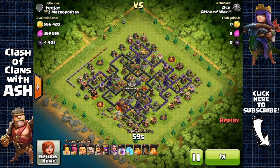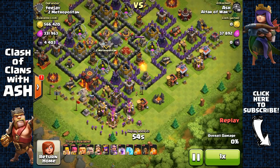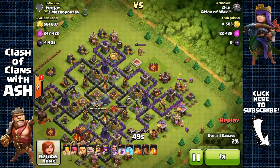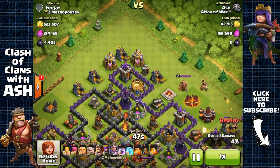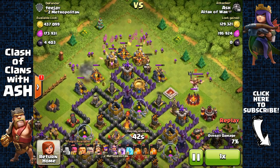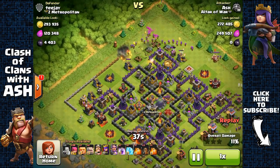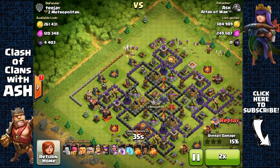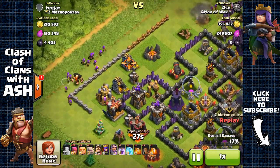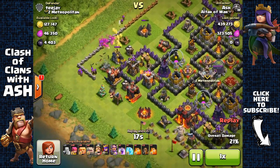So what are my upgrade priorities for Town Hall 11? Well, the best thing about Town Hall 11 is obviously the Grand Warden, as his offense revolves around the whole game. You have his Life Aura ability that buffs other troops' HP, which is awesome, and also the Eternal Totem ability that basically makes your troops invincible for a short amount of time. He's very important — you're going to need him to counter opposing Town Hall 11s with the Eagle Artillery, and because he requires 20 levels of upgrade, that's around 3 months of upgrades if you constantly upgrade him. So definitely start the Grand Warden as soon as possible when you reach Town Hall 11.